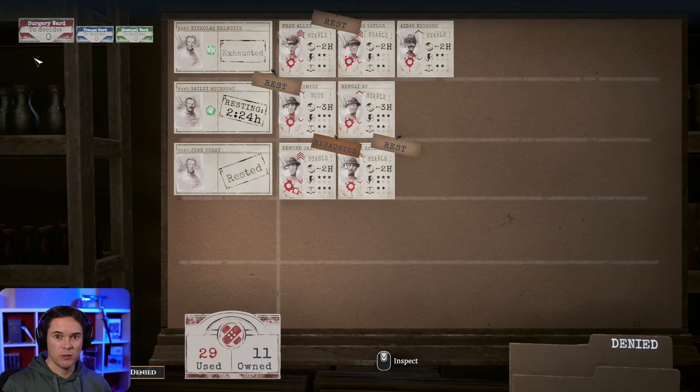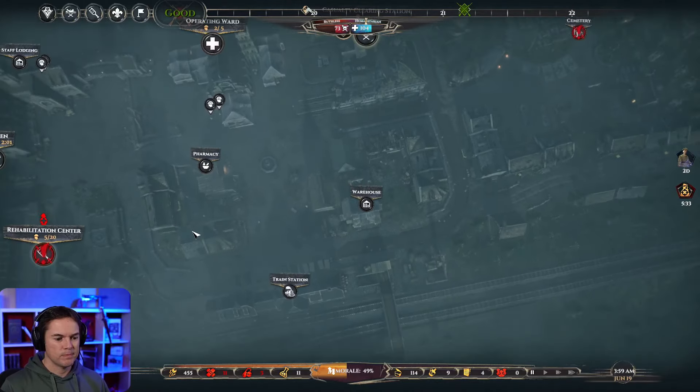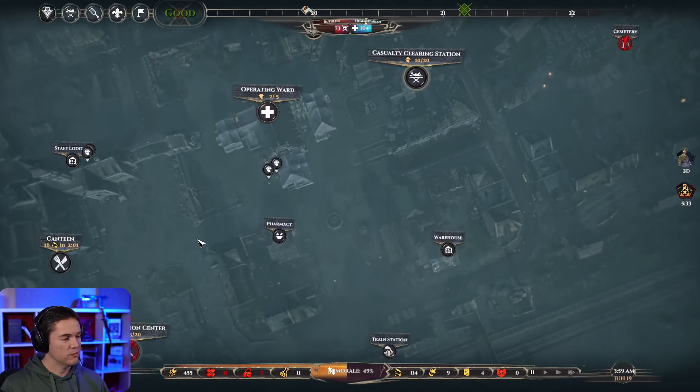Someone pointed out in one of the videos that there was a black skull over one of these guys indicating they'd die waiting in the queue. Also, if the black bar is related to injuries, from a logical standpoint it disappeared through rehab and proper treatment - it might be that. We need to see if it comes back. There might have been a patch or a hot fix. I think the bars are for manpower - the more they have, they're probably stronger. It's complicated is all we can conclude at the moment.